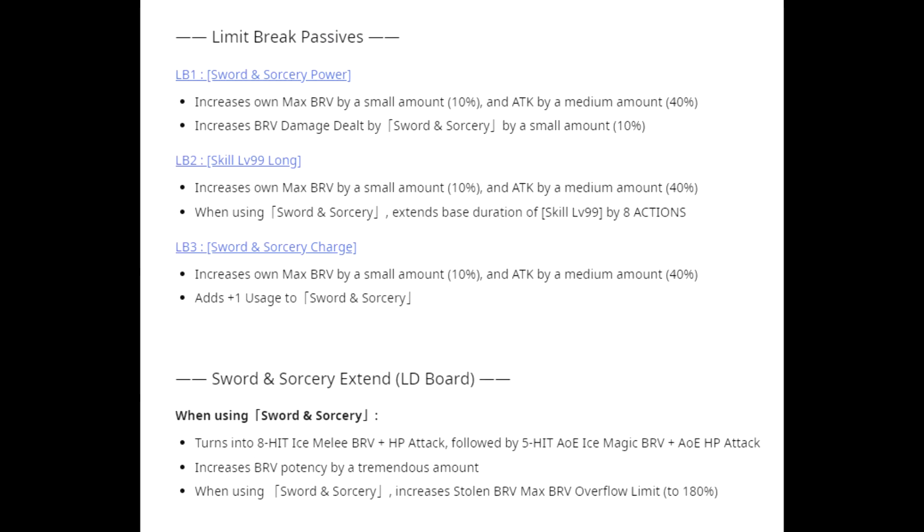When you limit break his LD weapon, at 1 out of 3 it increases his own max brave by 10% and attack by 40%, and increases the brave damage dealt by Sword and Sorcery by 10%. At 2 out of 3, using Sword and Sorcery extends the base duration of his Skill 99 buff by 8 actions. When you max out his LD weapon, you get an extra usage of his LD ability. His LD board turns the ability into an 8-hit Ice Melee Brave plus HP attack followed by a 5-hit AoE Ice Magic Brave plus AoE HP attack, increasing brave potency tremendously and raising the stolen brave max brave overflow limit to 180%.